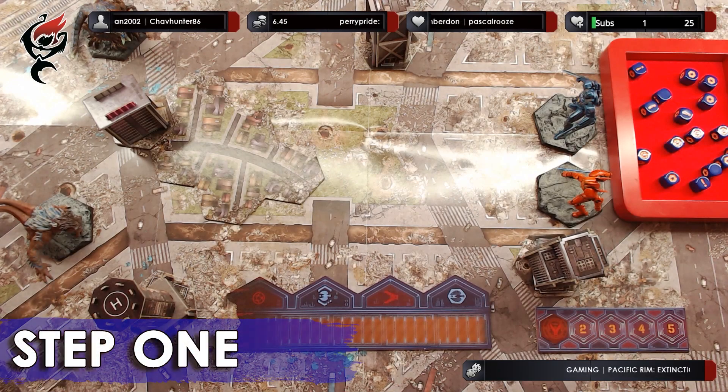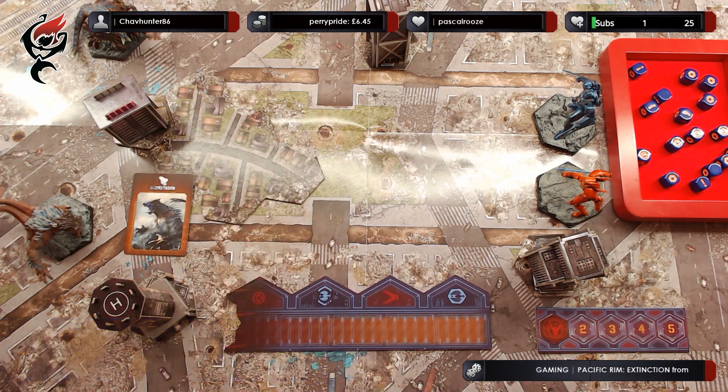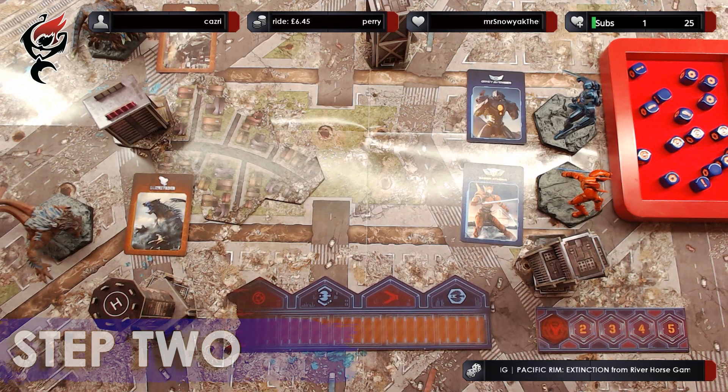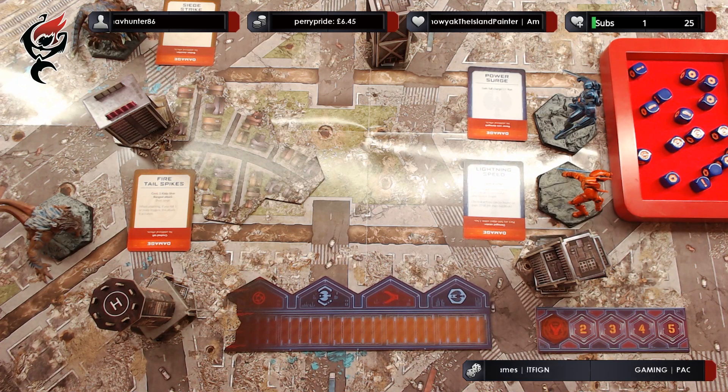Step 1: Choosing action cards. At the beginning of each round, players select one card from their remaining action cards for each of their models currently in play, and place it face down next to the appropriate model. Step 2: Revealing the action cards. Once both sides are ready, all action cards are then revealed and their actions read out loud.